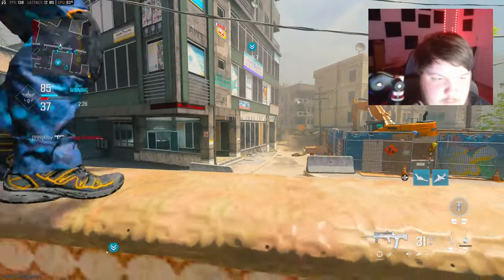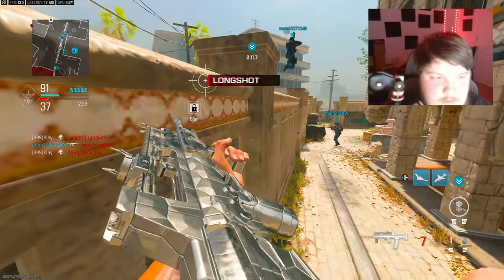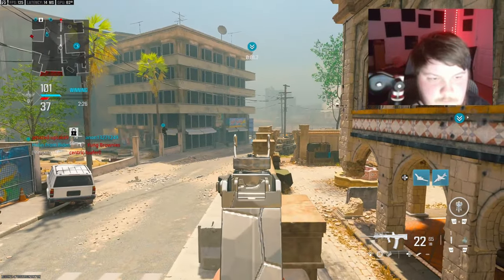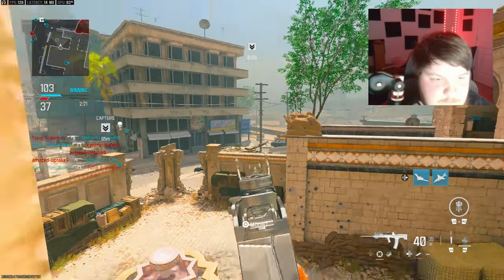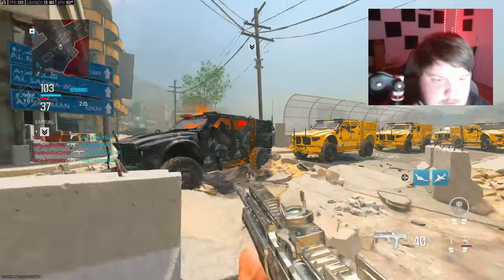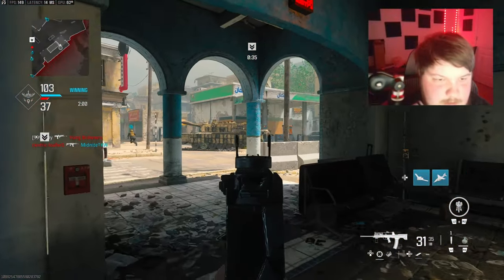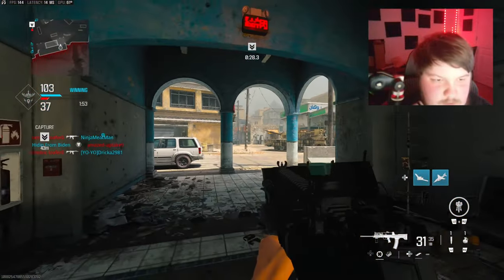I think one of them went in here — yep, one of them's in there. The thing about that room is actually kind of crazy: you don't get any aim assist in that room. Well, you do inside, but looking through that window you don't. Oh my god, I actually got that kill. We might need to move a little bit quicker because we did just hold that entire hill. That's brutal right there, I don't want to die from right here so I need to pay attention.